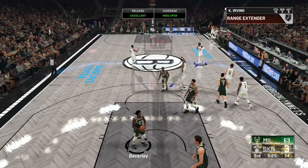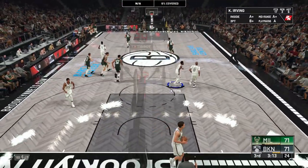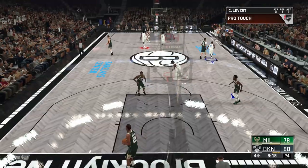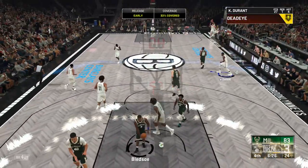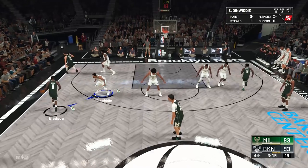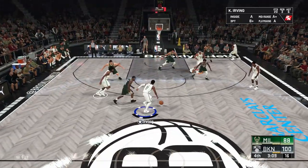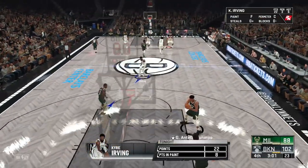Kyrie Irving with the step back - green release. Both teams are going at it. Giannis Antetokounmpo cannot be stopped - that ties things up. What a move by KD with the euro step layup to push the lead to 10. There's a three by KD from behind the screen - he had played poorly this game and finally hits a three. KD feeds it forward to Jared Allen with the salute dunk.